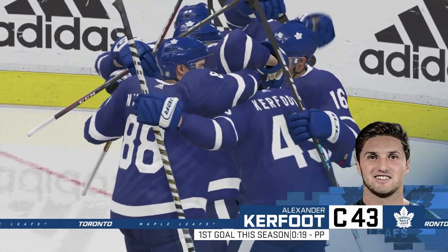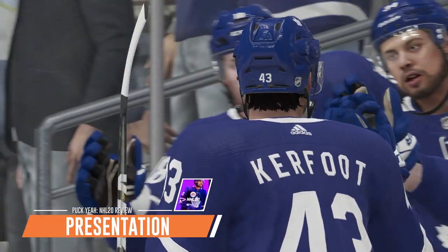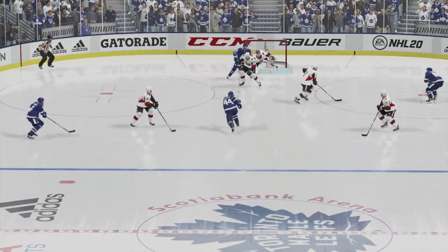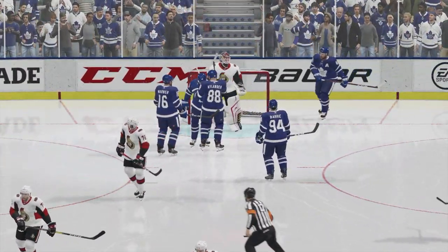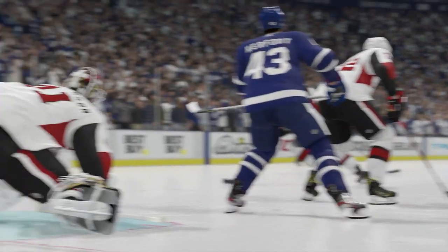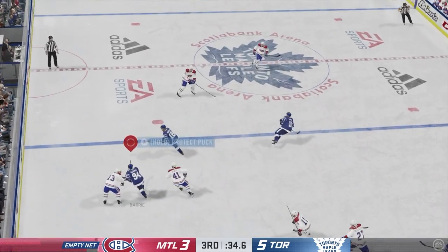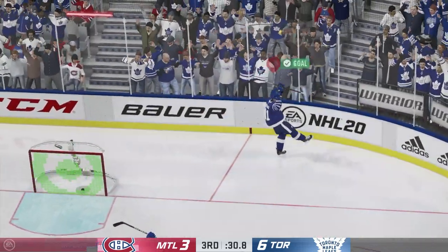One of the most welcome changes in NHL 20 is the presentation, enjoying a much needed refresh. Gone is the stale NBC broadcast in favour of EA's own flavour, adding Vancouver's James Cebulski to play-by-play while Ray Ferraro remains as the colour analyst. The problem with Doc and Eddie was that, whether you're a fan of their real life delivery or not, they just didn't work together all that well in the video game — the personality was lacking. But this year the banter between Cebulski and Ferraro feels very lively, and I would say it's one of NHL 20's highlights. The interactions between the two often leave me smirking with joy.